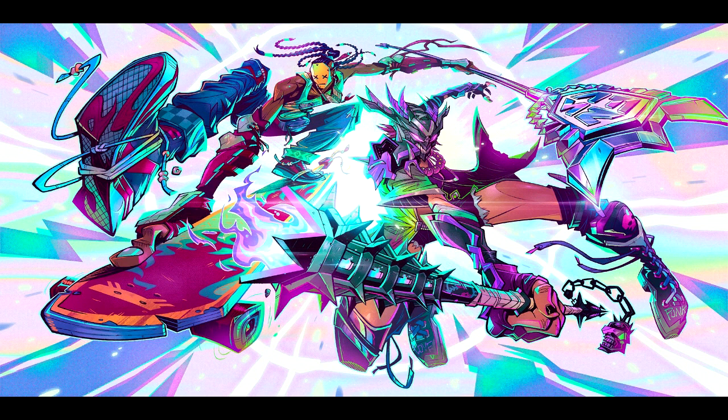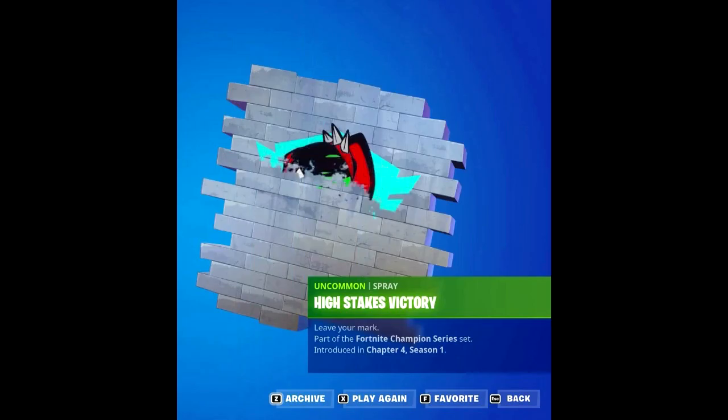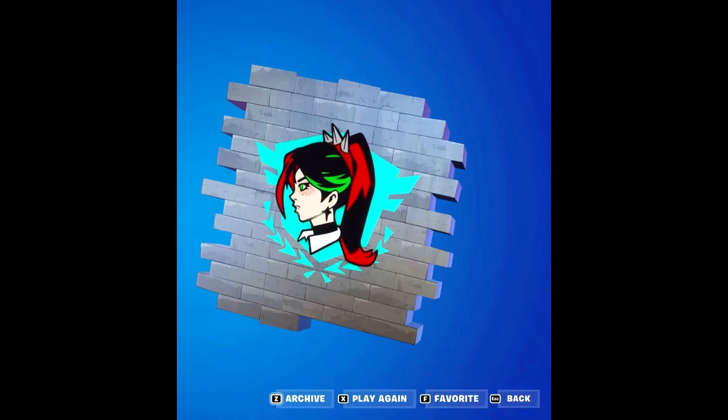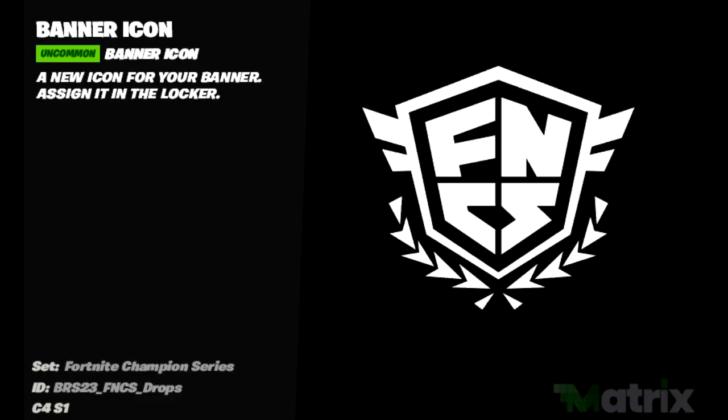You guys will basically be getting these on Twitch. You've been asking me how to claim the banner too — yes, the banner is also part of it. You get the spray but you also get a banner that you can customize. Banners kind of all look the same in my opinion, but it's still pretty cool. Now I'm showing you the banner, which is basically the FNCS logo. This is the banner you guys are gonna be getting — it's an FNCS Twitch drop.